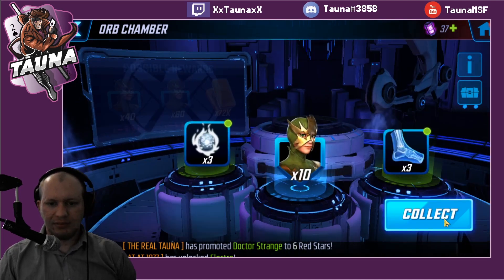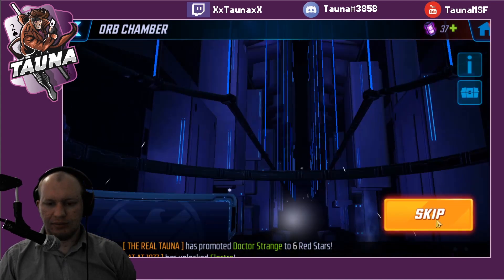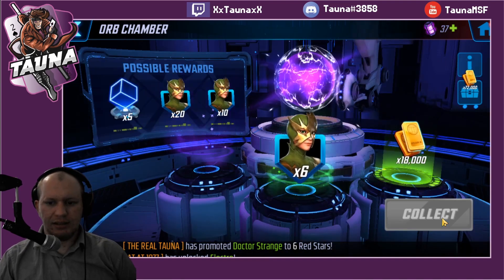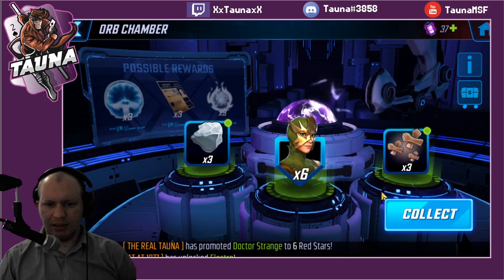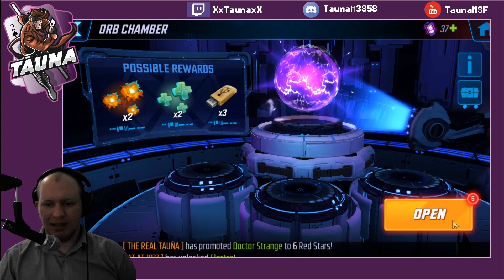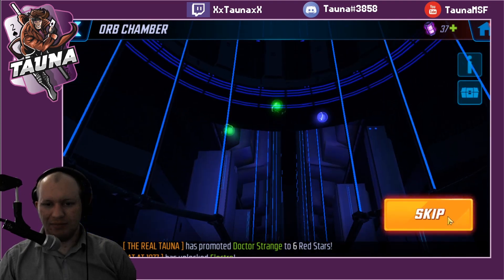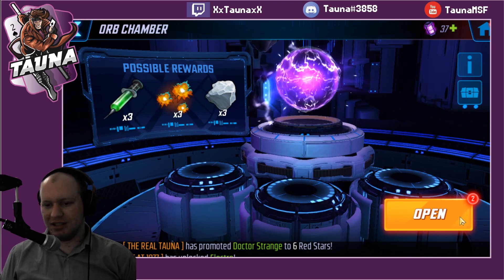Now we've got our Electro to open — 16 orbs here, wish me luck. Straight up 10, so let's put a blue off the bat which is pretty decent. Eight there, another eight. Six — not getting super lucky here. That is almost the unlock, and this will be the unlock. So we've got the unlock, still got nine orbs to go. Come on, give us some purple. This is about my luck — I have awful luck opening these orbs. New character orbs are one of the things I have the worst luck in for. I just seem to always get almost the bare minimum.